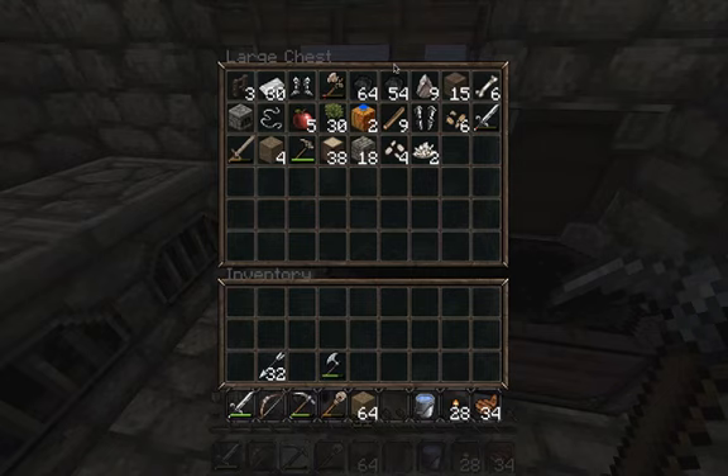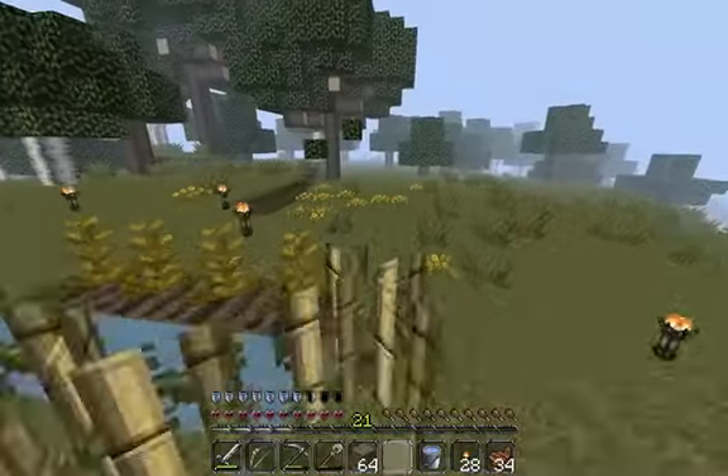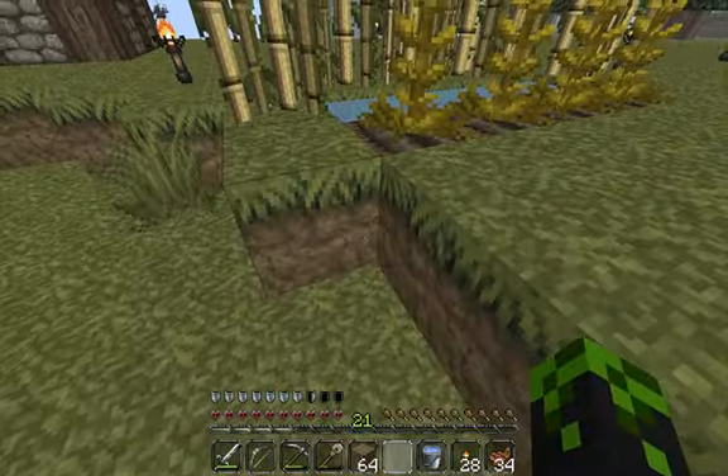We have a pretty good supply of coal — I'm happy about that. We have an okay amount of iron, actually I might want to change that. I might do some mining on camera. I'm gonna try not to die, because there's a good chance I probably will.